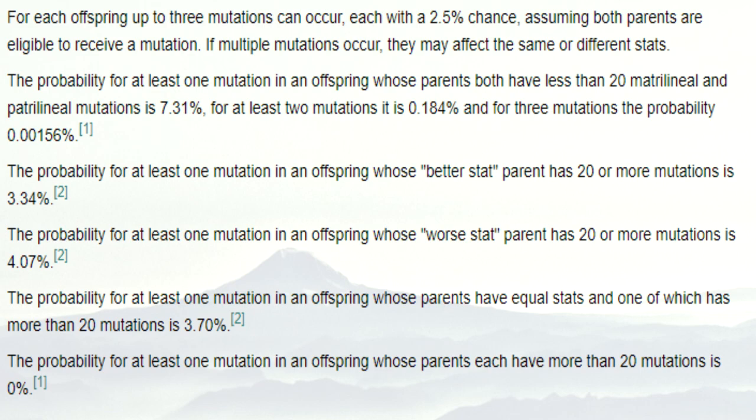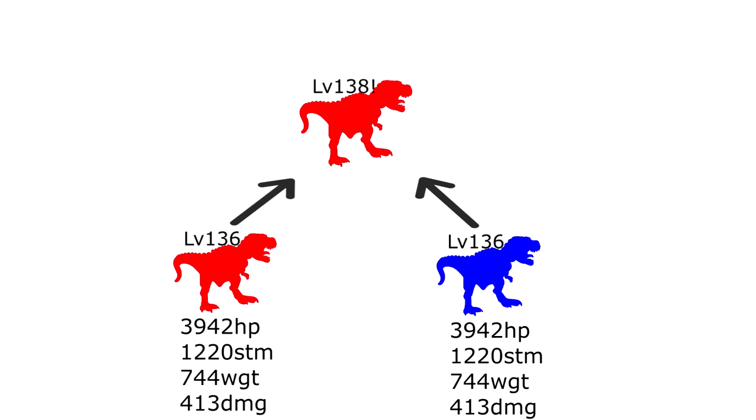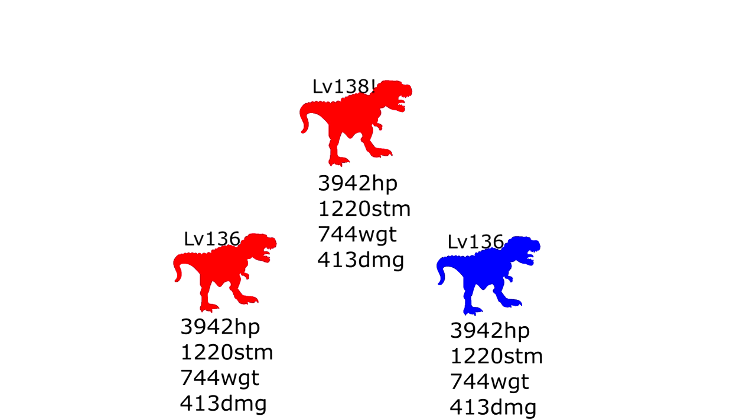Mutations have a 7.31% base chance of occurring. Mutations will give the baby plus 2 levels, so you can quickly see if it has a mutation by checking the baby's level. If it has a mutation, compare the baby's stats to the parents to see what has increased. If no stats are different, it was a wasted mutation put into movement speed that will not show up.